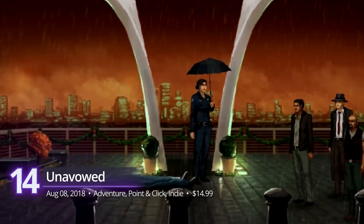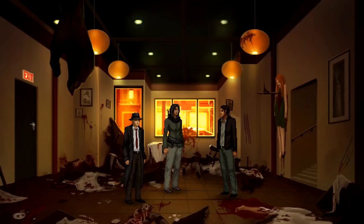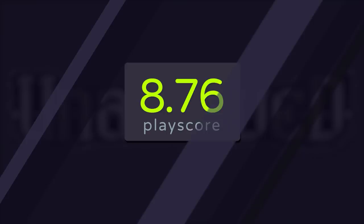Number 14: Unavowed. This point-and-click indie adventure from Wadjet Eye Games is rich with story and ripping with mystery. Set in New York, lift a demonic curse that turns you into a bloodthirsty monster by joining an underground cult called the Unavowed. Choose from either a male or female protagonist and make your choices matter. As a character living in isolation, prevent as much damage as possible. The game has branching storylines, so every playthrough is different. A PlayScore of 8.76.